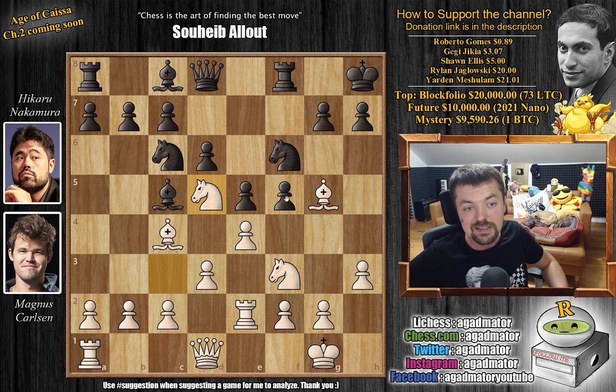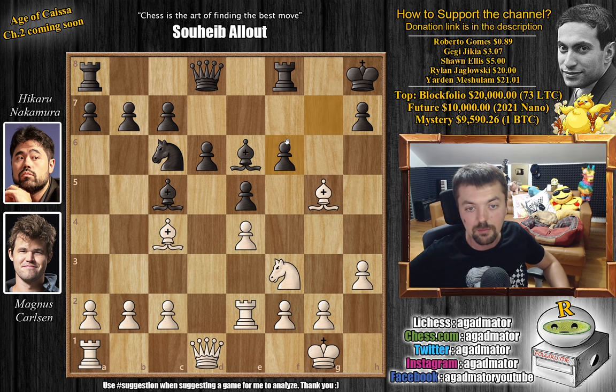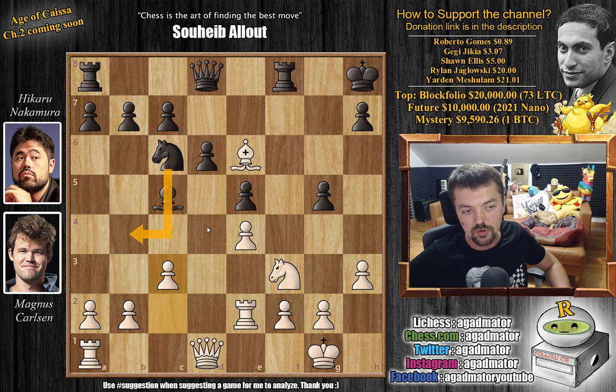Knight to d5 by Magnus, now f captures on e4, d captures, and now bishop to e6. Here we have a couple of trades — knight captures on f6, and here we have g captures on f6 by Hikaru, and it is now already, as of move 13, that we have a completely new game. It seems this is what Hikaru prepared. Now he's going to use the g-file for attack. Magnus first eliminates the light-square bishop. We have f captures on g5, and now c3, nicely controlling the knight so it cannot jump into the game.